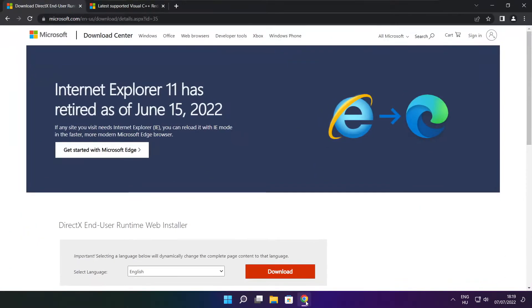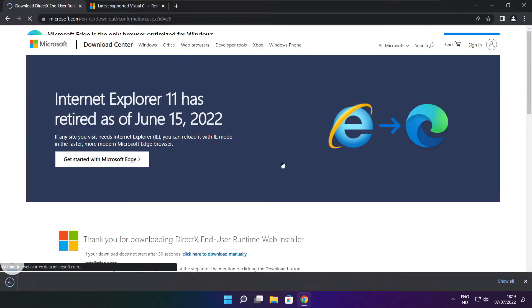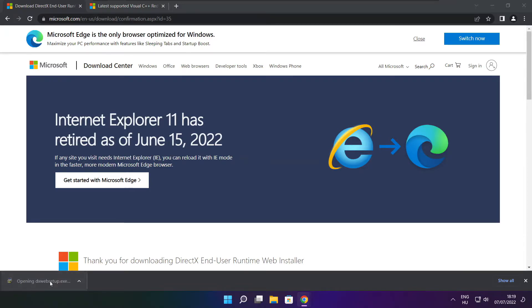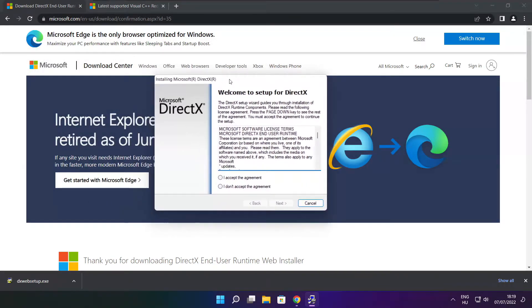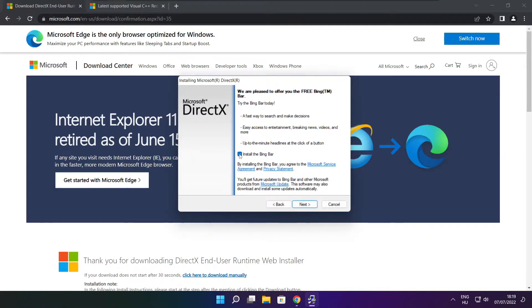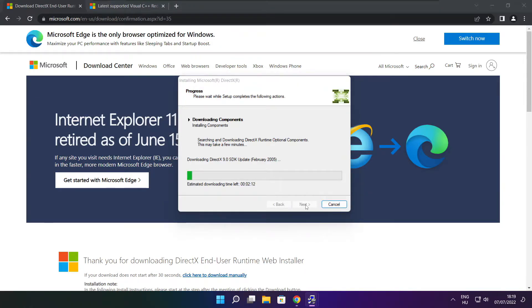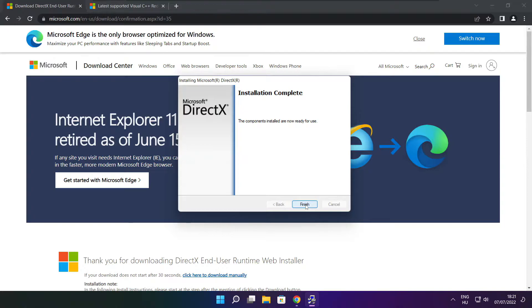Open your internet browser and go to the website — link in the description. Click Next. Uncheck install the Bing Bar and click Next. Click Next. Installation complete and click Finish.